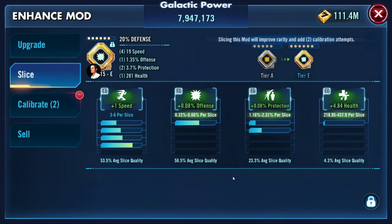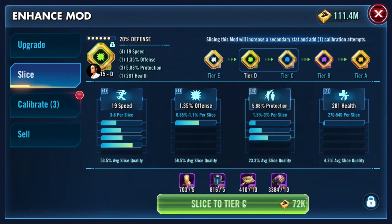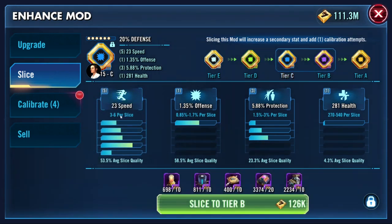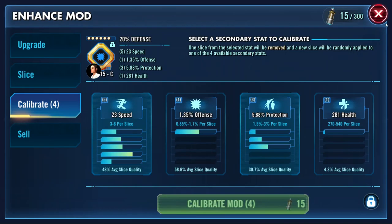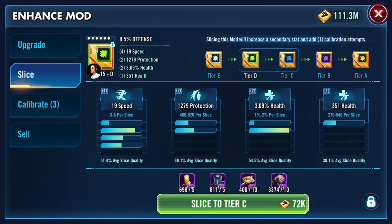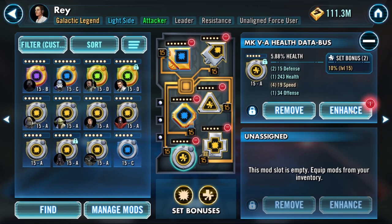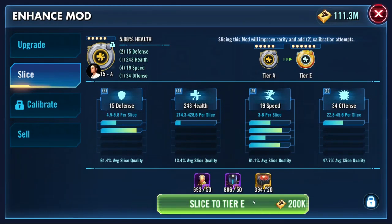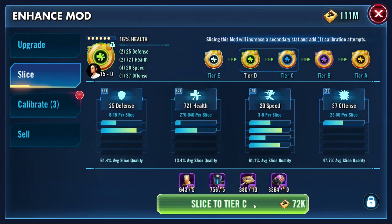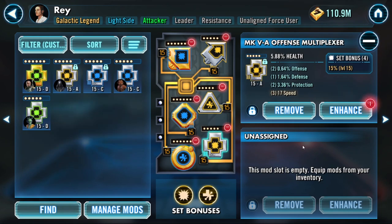150k health - that's really what we care about. We're gonna slice twice for each of these. Probably one of the worst rolls but that's totally fine. With the new calibrations we can calibrate this later if we want. Enhancing to blue - health is great on her. Slicing up, let's go. Perfect - take it to blue.